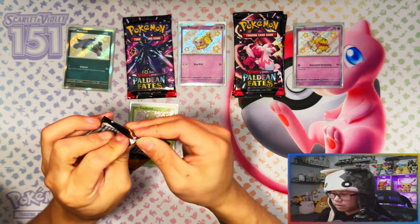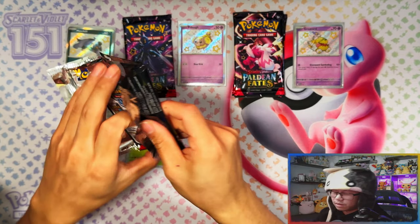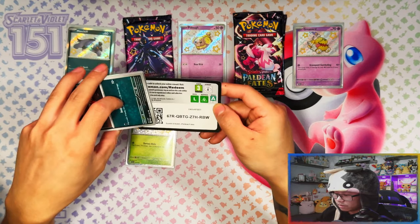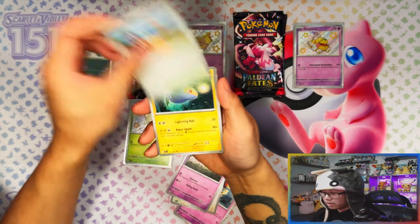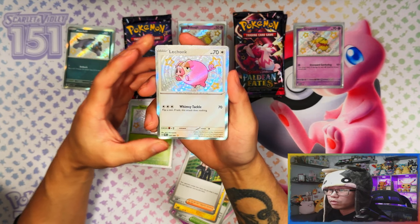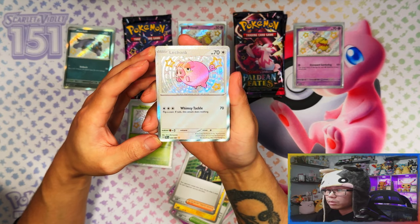Alright, pack two of the second collection. I'm actually liking how these packs are opening now — they're much easier to open compared to before. I think even Scarlet and Violet 151 was easy to open. Two for two so far in this one — the trunk! Nice, another baby shiny that I haven't pulled.